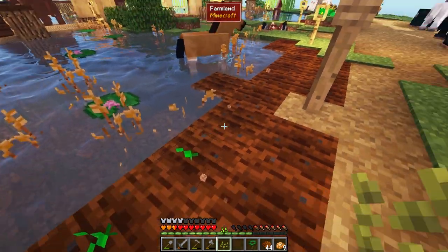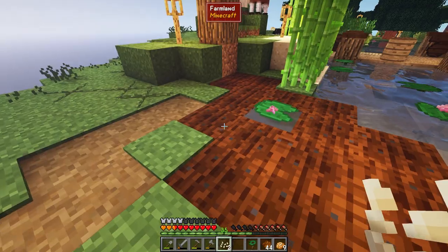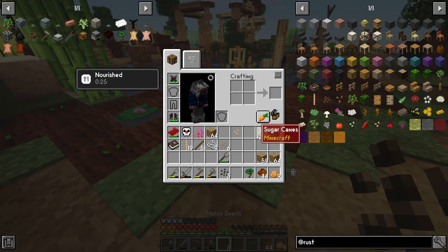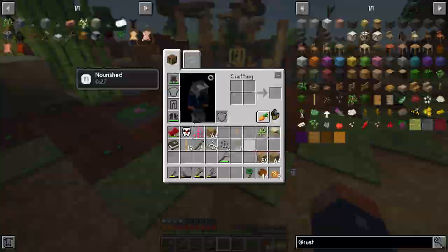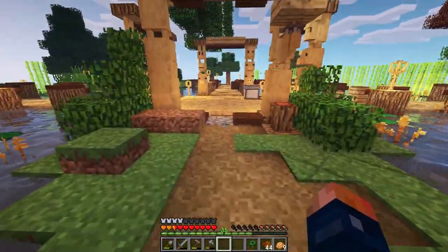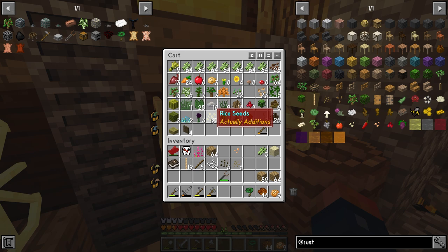Hemp seeds are going to be another major benefit and we definitely need those planted. I'm also going to plant some pumpkin seeds — there are a lot of practical uses for pumpkins — and a couple of melon seeds as well. That's the majority of the major seeds we need planted. The rest I'll fill in with wheat and other crops like rice seeds, which can make a slime variant.